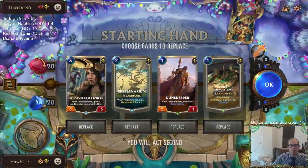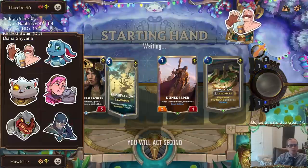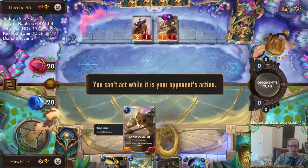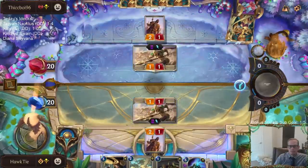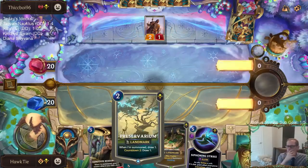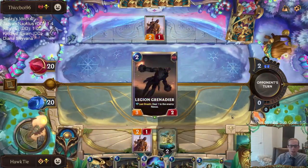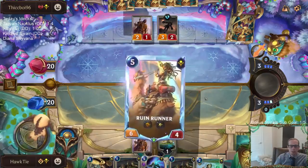We're playing against some aggro now. I'm going to mulligan this Preservarium and keep the rest. We'll go Preservarium to start, save the Predict for after the Xenotype Researchers. But it means it's going to slow down my ability to get blockers, so maybe that's not what I should have done. They're real aggressive — I'll make note of that.